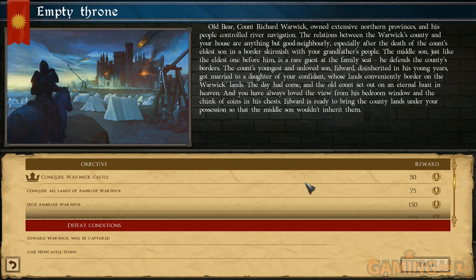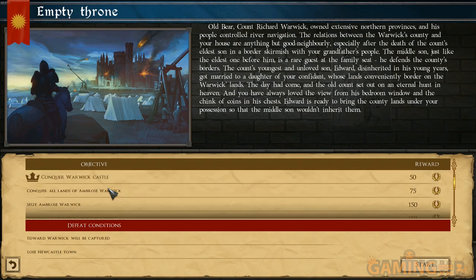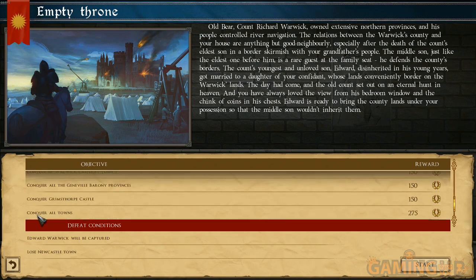The day had come that the old count set out on an eternal hunt in heaven - meaning he croaked - and you have always loved the view from his bedroom window and the chink of coins in his chest. Edward is ready to bring the county lands under your possession so that the middle son wouldn't inherit. I am already bored just reading that. So these are my objectives: I have to conquer Warwick Castle, conquer all the lands of Ambrose Warwick, seize Ambrose Warwick, and control Warwick Castle by turn five.